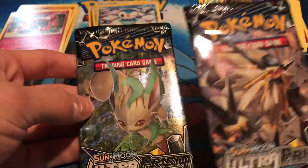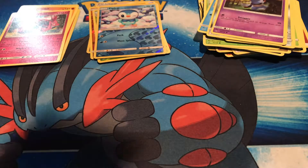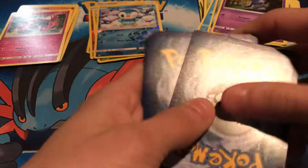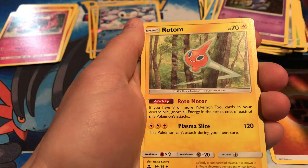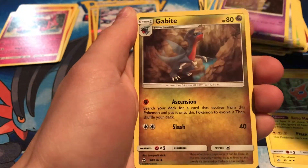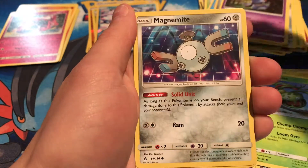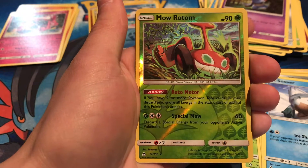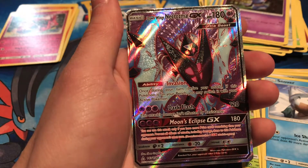Two packs left — can we pull a GX or a Prism card? I'd take either. Give me a Mega Swampert, that's what I'd like. A fighting energy, Rotom Dex, Bergmite, Gabite, Sneasel, Carnivine, Murkrow, Magnemite, Snover, a reverse Mow Rotom, and the rare is...